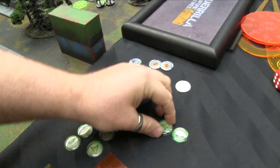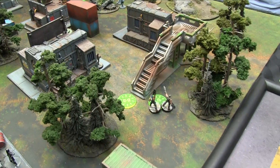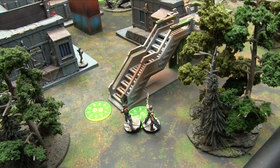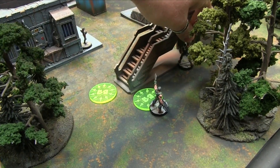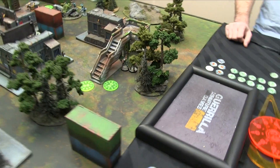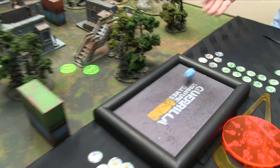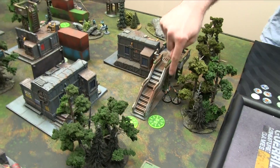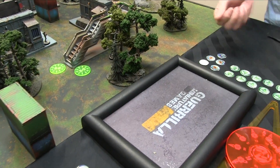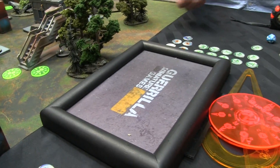Spending my one command token and an order from the secondary pool to coordinate the two dogfaces. They super jump four inches out of the smoke to see that one trooper. Both use chain rifles on a 12. One rolls a crit and transforms into a giant werewolf. The other rolls 11 — passing with plus twice. A guts check on willpower 13 — he passes.